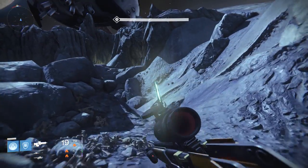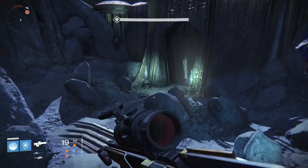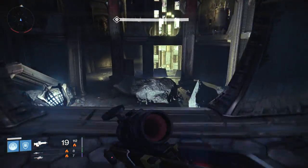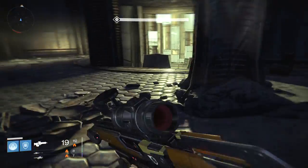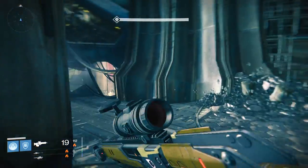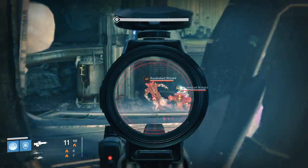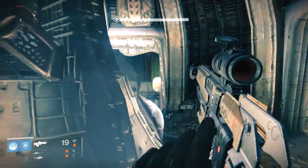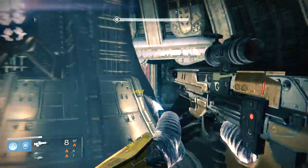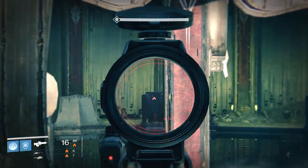We've landed on the Moon, time to get this strike started. I'm going to bum rush right through these Shriekers because I don't really have any reason to fight them — it just takes forever with their death blasts. Our first encounter is right around the corner: a Wizard and two Knights. They shouldn't be an issue. It's not like a couple weeks ago with Arc Burn, when those Knights were actually dangerous with their rapid-fire Boomer blasts.